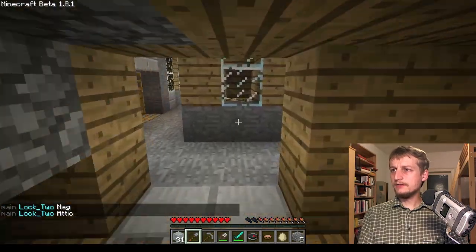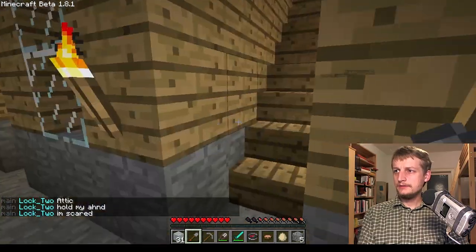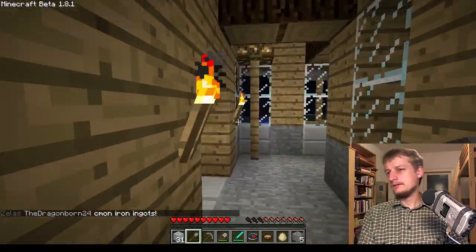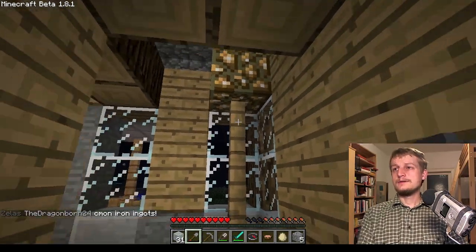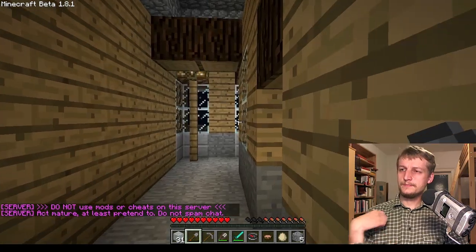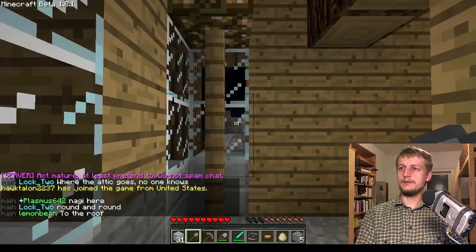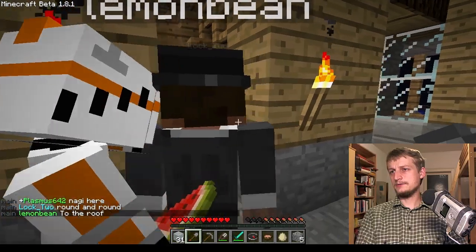So this is probably the highest level — at least the highest floor where you can live. Not much space here, but look at how this house is lit with a combination of glowstone and torches. I have never bothered to light up my house with glowstone lamps, yet they look quite nice. I like that Lemon Bean has decided to use them.